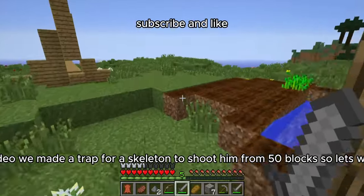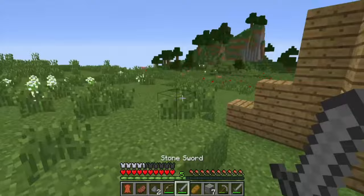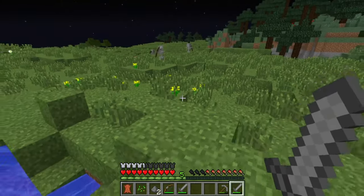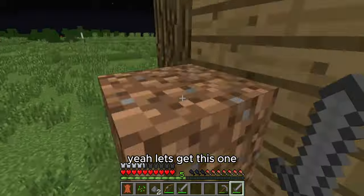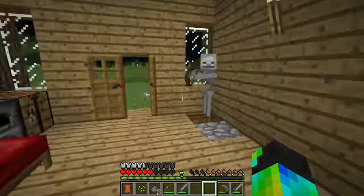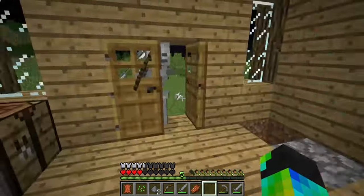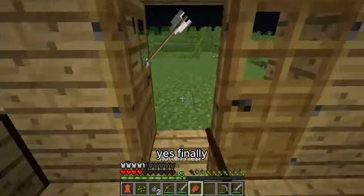So in the last video, we made a trap for a skeleton to shoot him from 50 blocks. Let's wait for night. There are so many skeletons there, I need only one. Let's get this one. The trapdoor was not letting the skeleton fall, and now I removed it. Yes, finally.